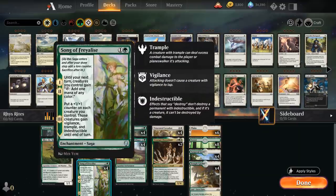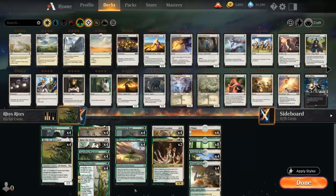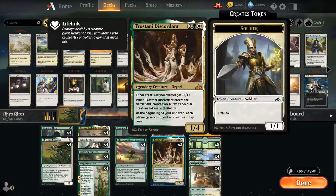These are the two main ways we have of generating extra mana, but we also have some of the usual suspects in a tokens deck — like Venerated Loxodon, which has the Convoke mechanic and plays quite well with cheap token makers, putting a +1/+1 counter on each creature that helped convoke it. We also have Trostani as a curve topper, giving other creatures +1/+1 and making two 1/1 white Soldier creature tokens with lifelink when it enters, giving us another nice token to double up with Riz the Redeemed.